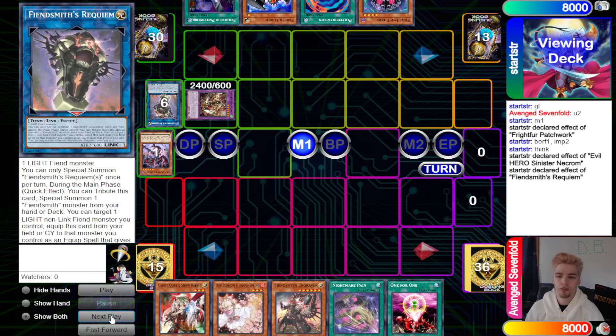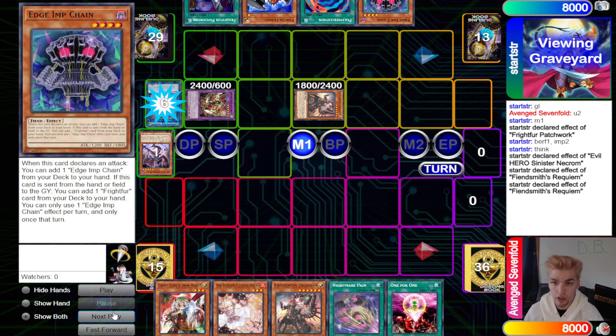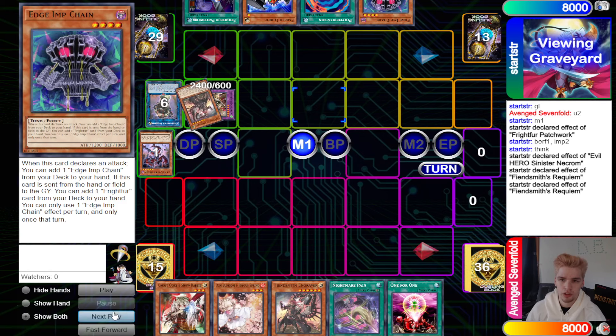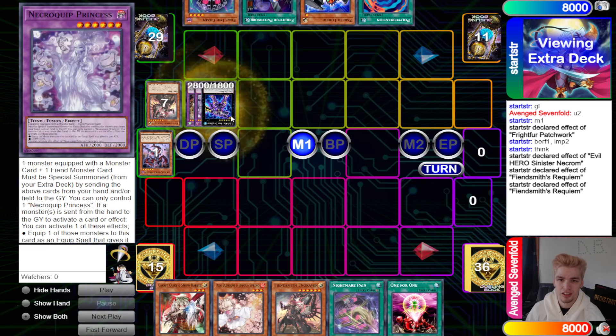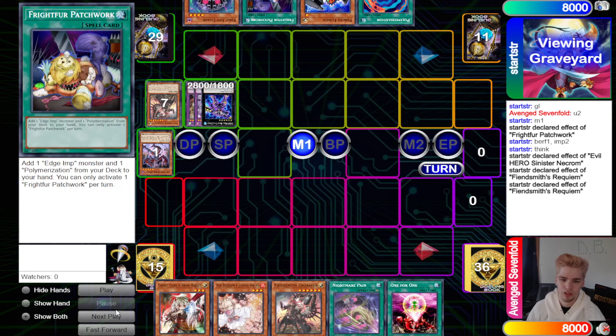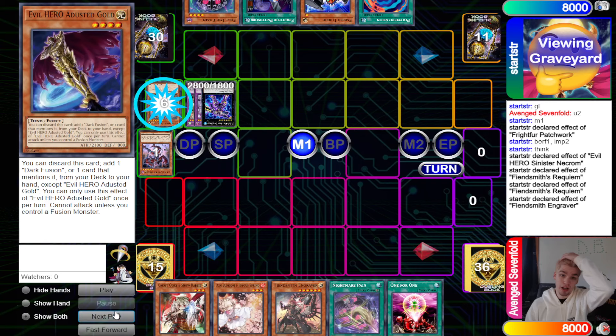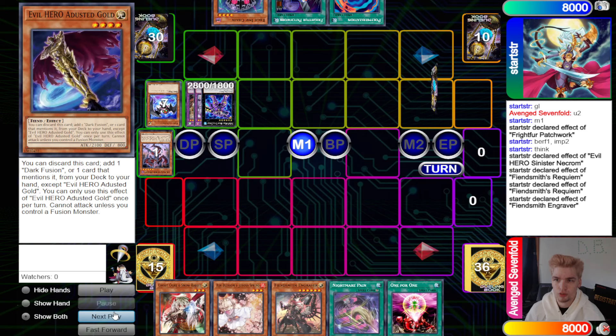Requiem effect goes off — they let it resolve, deciding not to Ash Blossom it. They bring out the Engraver, Requiem equips and sends to bring out Necroquip Princess, then overlay into DDD. That way they can get Engraver into the grave. Then they put back Gold and special summon Engraver.